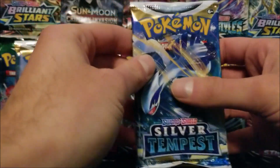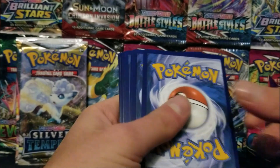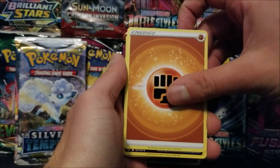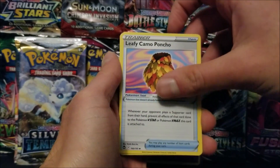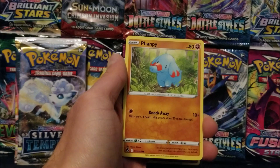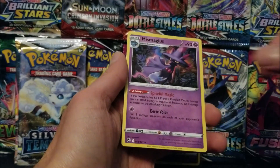I'm going to start this one off with the Lugia pack. We got Fighting Energy, Punch Girl, Ninetails, Leafy Camel Poncho, Whelmer, Dratini, Fivas, Fampi, Litton, Halisand Reverse, and a Mismagius Rare.